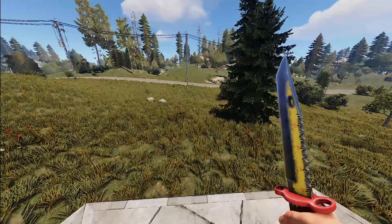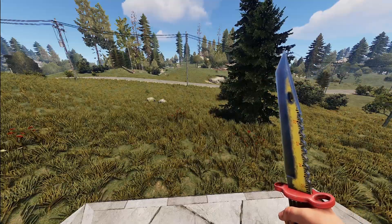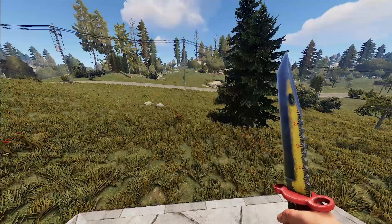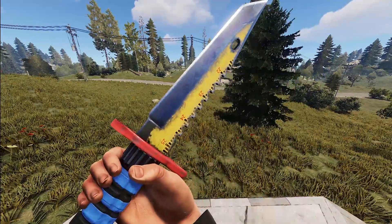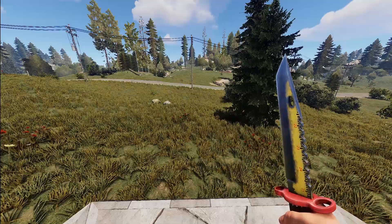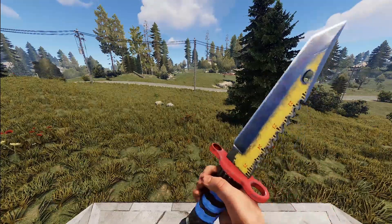Next we've got a knife themed after cargo ship colors. It is the Engineer's Combat Knife by 11. It has a nice red hilt with some fresh tape, and the blade is very worn and used. It also has a measuring tape drawn onto it to be extra useful — not just a knife, but you can do some rough measurements with it. Definitely a cool little tool.